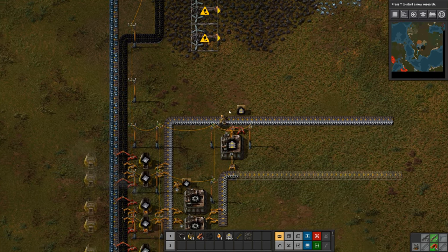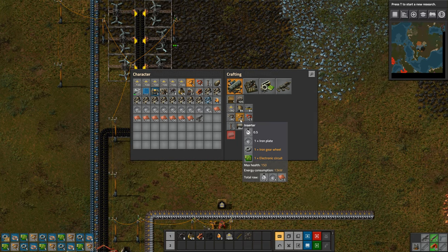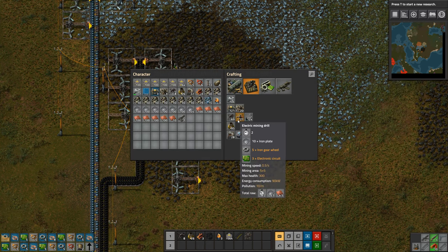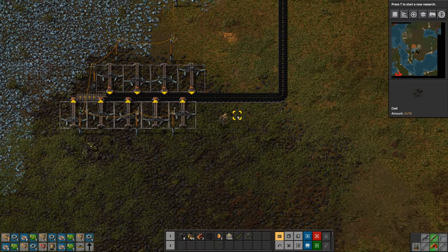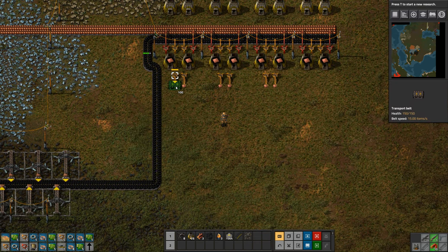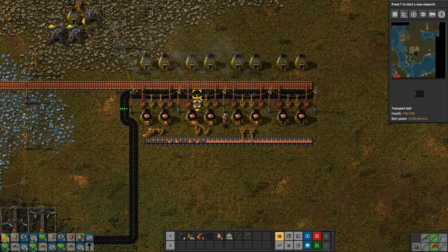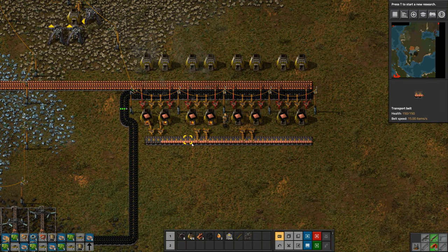Hello everyone and welcome back to Factorio with a lot of belts. At the moment I'm trying to build here a little bit. I had a brown out again, which means I really have to expand my energy. In the meantime I also need to expand here, and I calculated the maximum throughput — like 14 belts on this side. The calculations are quite interesting.